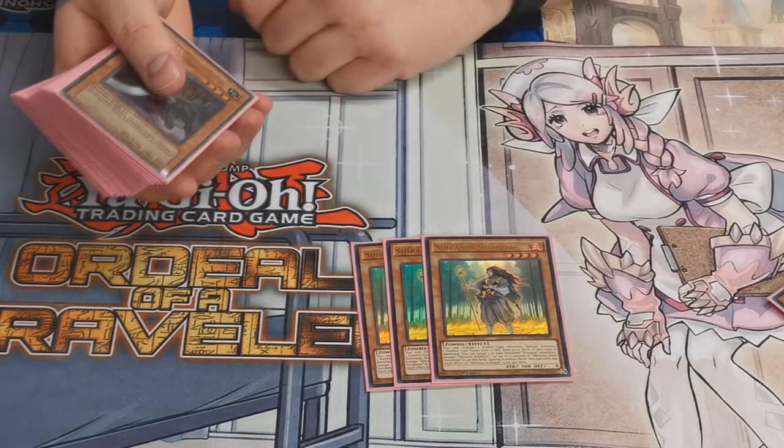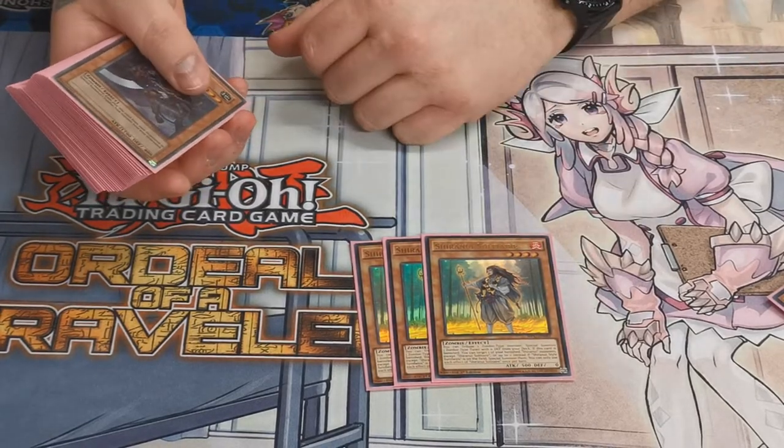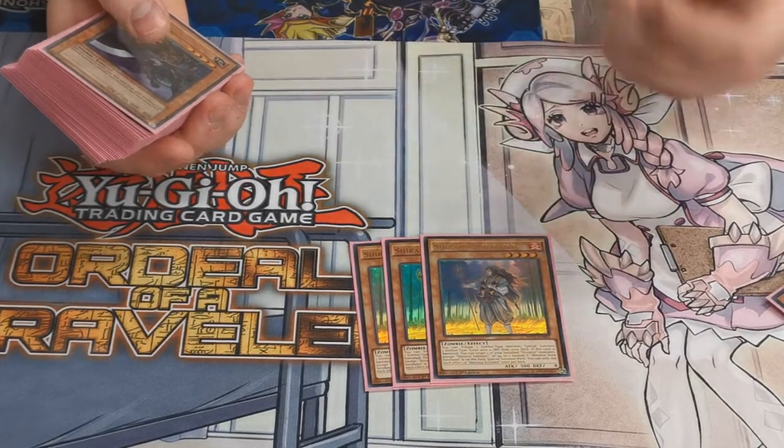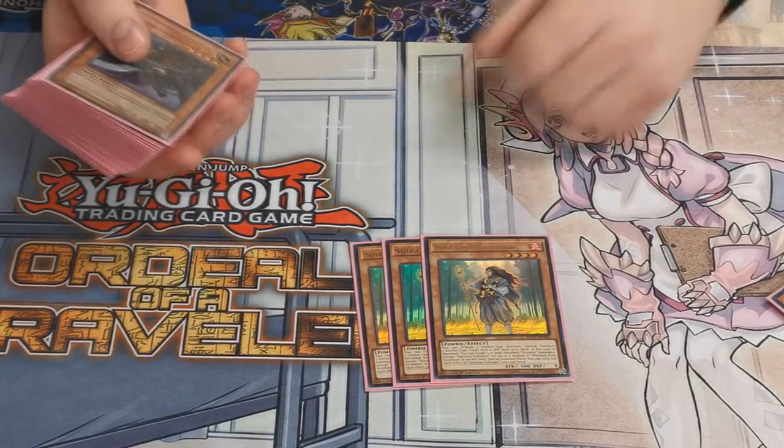Three Shiranui Solitaire — this is your main searcher. You tribute it to search out a tuner with zero defense, so it goes straight to Uni-Zombie and you can start digging through your deck.